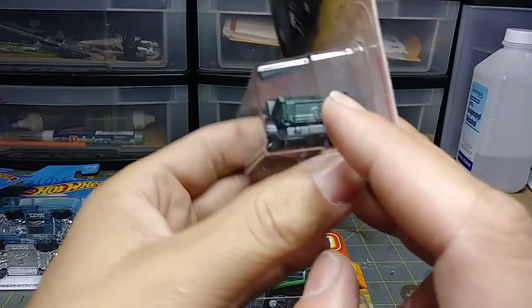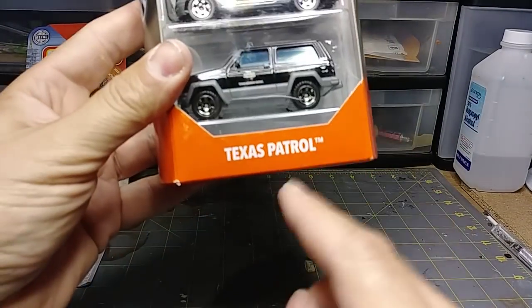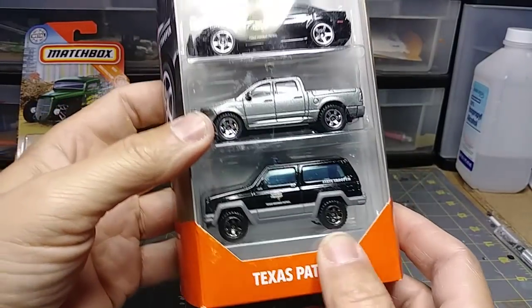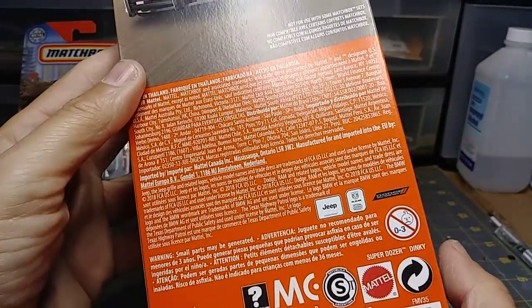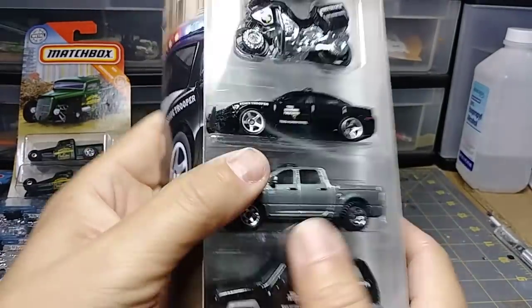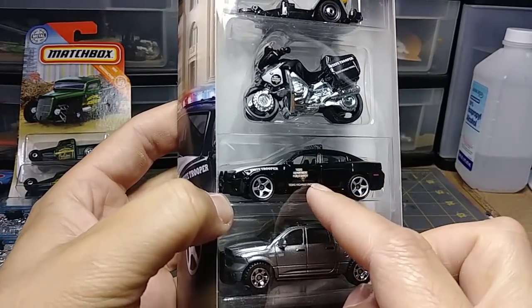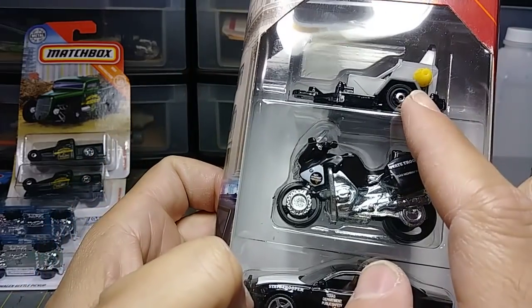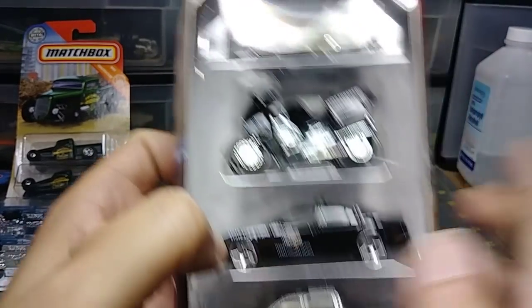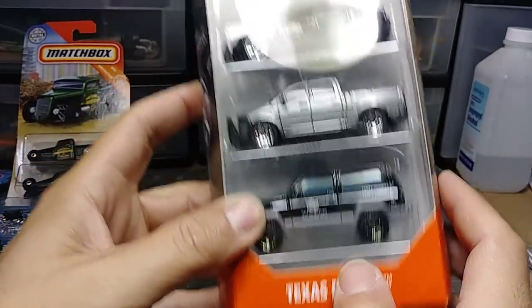I would definitely probably repaint it but there's a great decal on there I'd keep — add some rust effects. The front has no rust at all, it's got rust on the side. I'm probably going to keep one of these, the other one's going in the haul. The last thing in the haul: Texas Highway Patrol — just because I'm in Texas had to have it. You get your SUV here, I think this is a Dodge Charger, and then the motorcycle — it's a BMW. This is a nostalgia thing, I'll probably keep this because I live here in Texas.